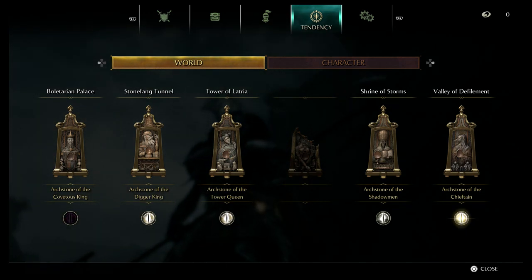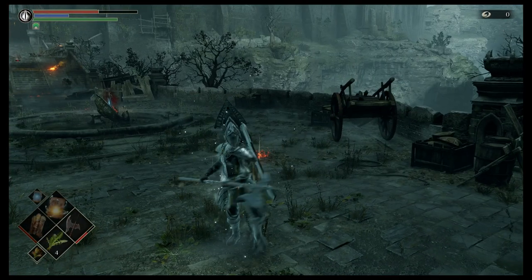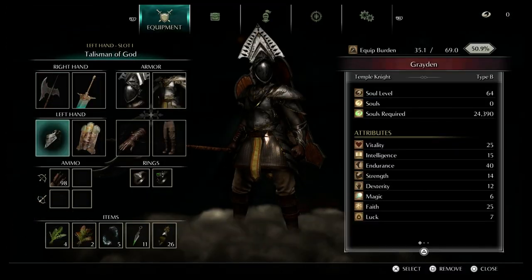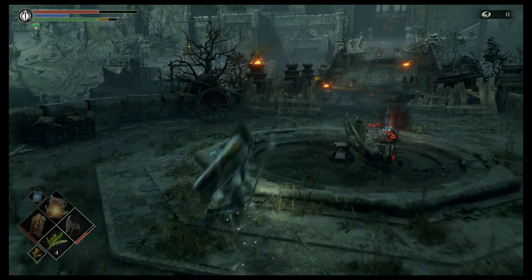First make sure you're in pure black tendency. You can see in the far left there the Boletarian Palace — there's red embers coming off it and black smoke tendrils. That's how you know it's pure black. I'm going to switch my pants to the black boots.